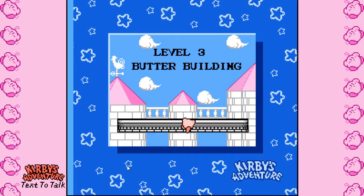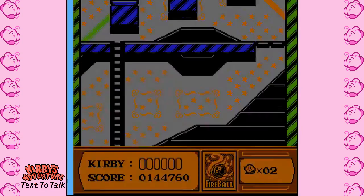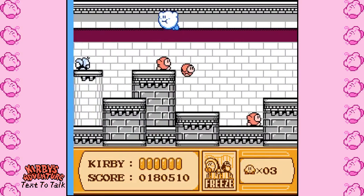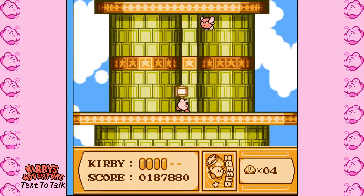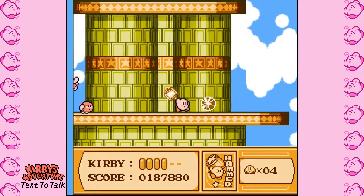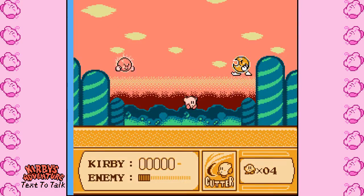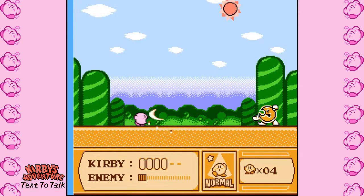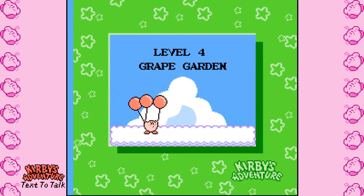Next is Butter Building — a massive vertical stretch across one building split across numerous levels. Moving upward you'll be in and out of the tower seeing various sights of walls and sky. This area also hosts a technically impressive rotating sprite which is just a treat to look at. Once you reach the top you get to fight Mr. Shine and Mr. Bright, who work as a duo. Visually the battle is pretty unique as the sky changes to reflect the actions of the fight.